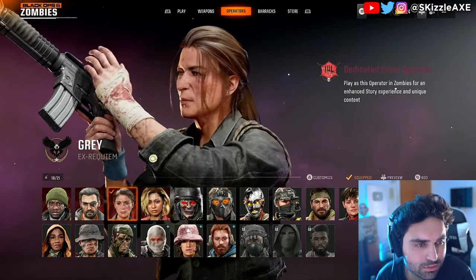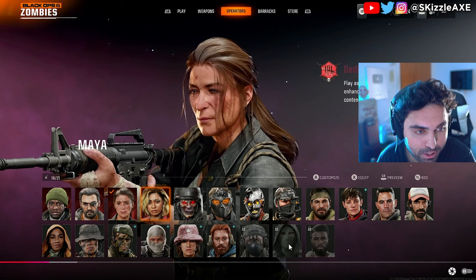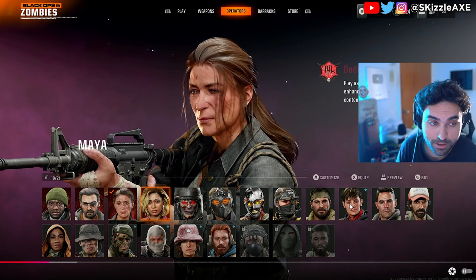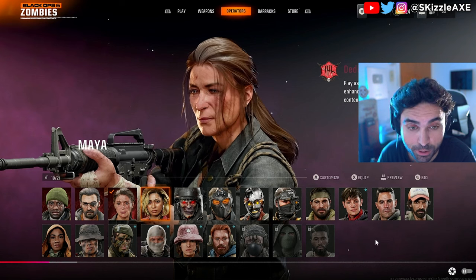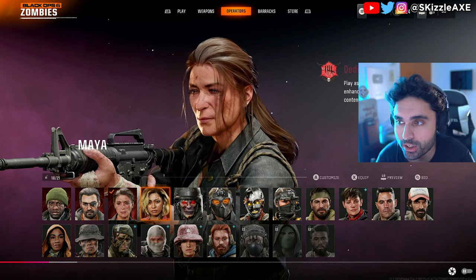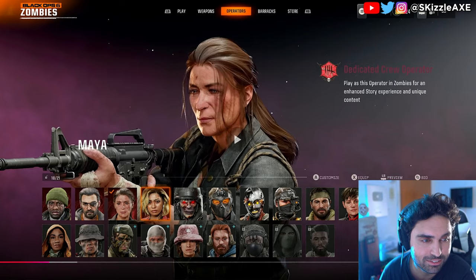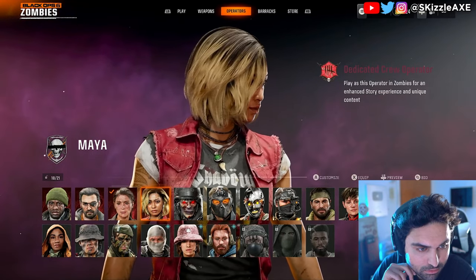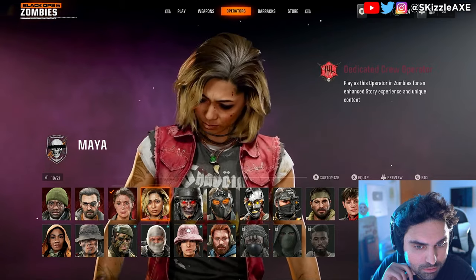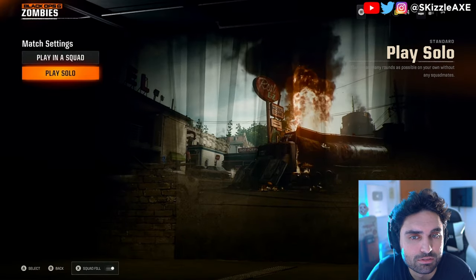Before jumping in, go over to Operators where you can choose what character to play as. These four characters are all labeled as dedicated crew operators. If you play as any of these characters in zombies you'll get an enhanced story experience and unique content. The whole zombies mode this year is themed around these characters and their stories, so make sure you play as them. Once done, just select your mission, click Standard Play with a squad or Solo, and choose your map between Liberty Falls or Terminus.